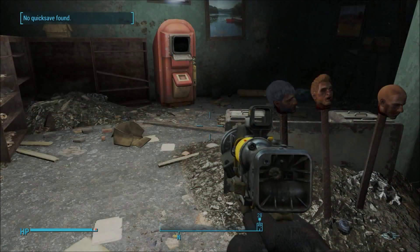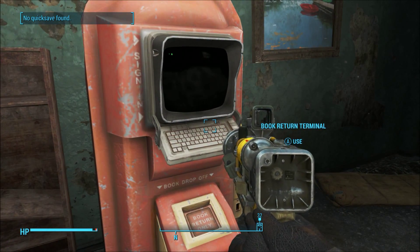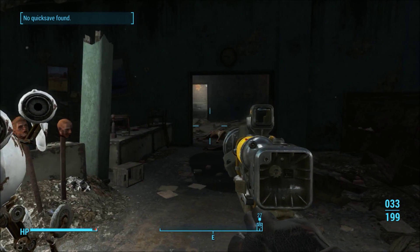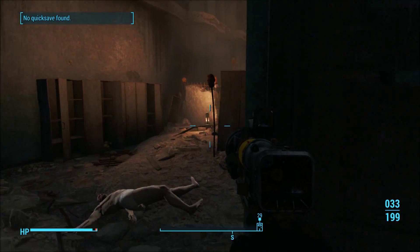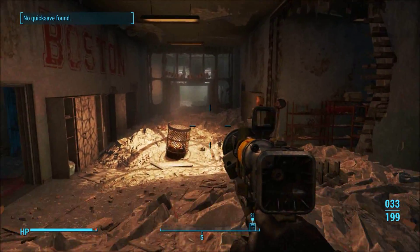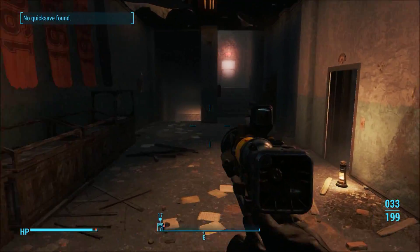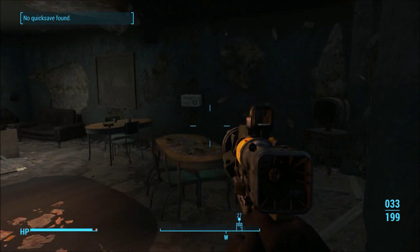Once you're in here you're going to find absolutely loads of cool stuff, like the book return terminal. There's also an upstairs and downstairs but we're mainly sticking to this level at the moment. There is that much loot in here and a hell of a lot of raiders, so you might be better off taking a companion with you to help out.